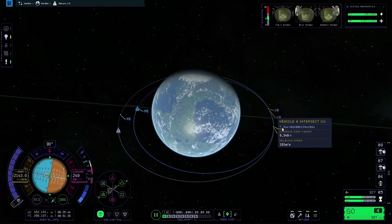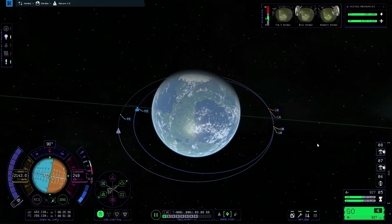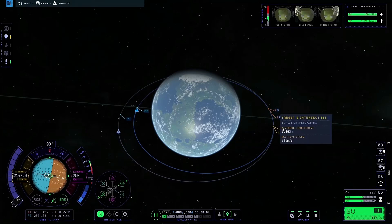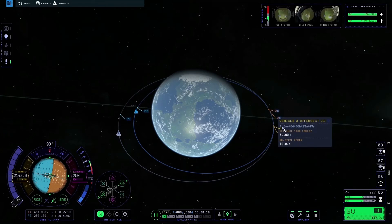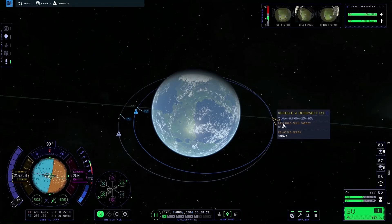I think I might have overdone it slightly, because two orange markers have appeared — our second point of approach — which means our orbit is going beyond the target ship's orbit and coming back through it again. To fix that, I'll activate RCS and use the H and N keys to reduce our relative distance as low as it will go.